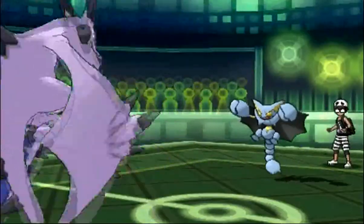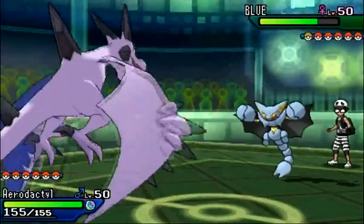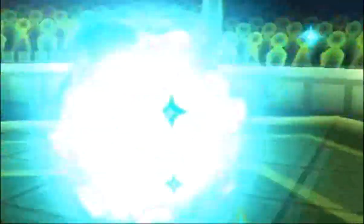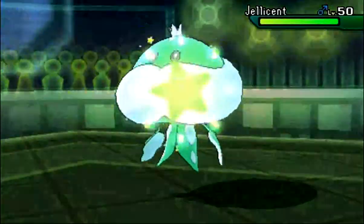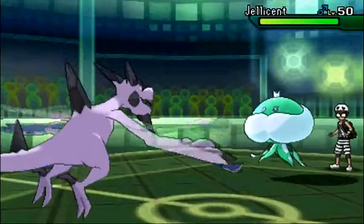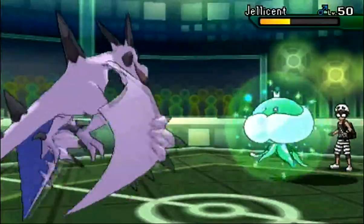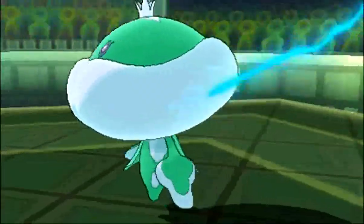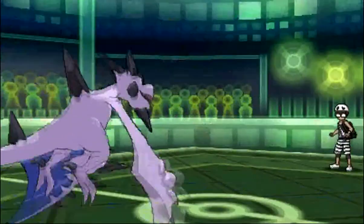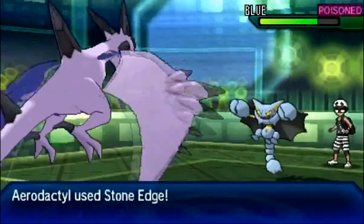So it's not really gonna be able to do a whole lot. I actually decided to go for the Stone Edge — I kind of want to see how much it'll do, but also if he does try to switch out, I should do decent damage to whatever he goes into. He does go out into his Jellicent, and that's going to do a very nice chunk, a little over half. Then he's just gonna withdraw and go out into Blue, who is obviously his Gliscor again — because it's Blue, I get it.